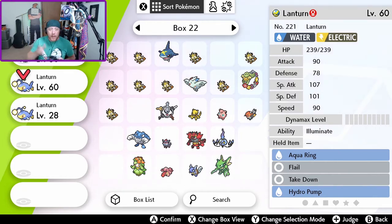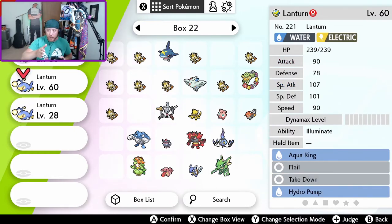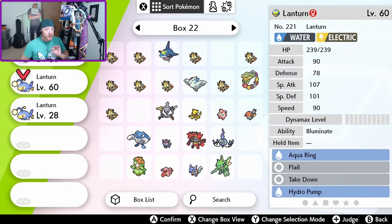This is important: they have to be opposite gender Pokemon to transfer an egg move from one to the other. If the Lanturn I want Soak on were male, then the one going into the Daycare with it would need to be female. Also, you have to use the exact same species — it has to be identical. If I tried to do this with Chinchou, a pre-evolution, it would not work. It has to be two Lanturn.